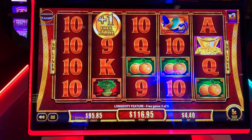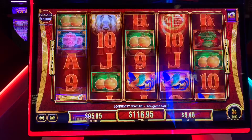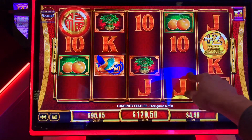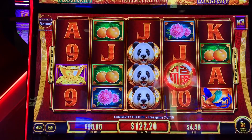Extra games? Thank you. Not what I was hoping for here. Spin 'em! Extra games! Two extra games and some flowers for $1.50. Oh, that's four flowers — $3.75. Spin that red one — I got it! We're gonna get to re-trigger again!